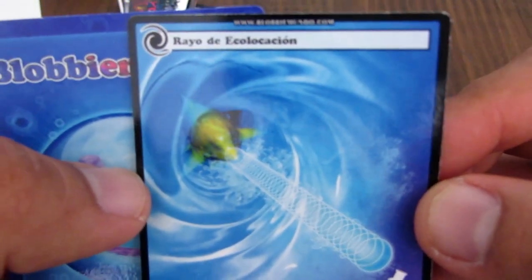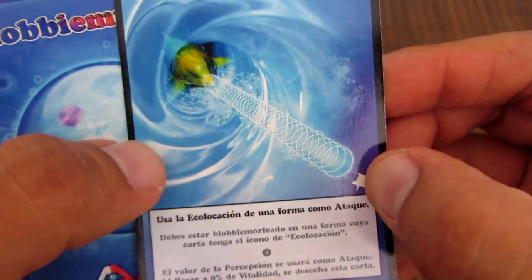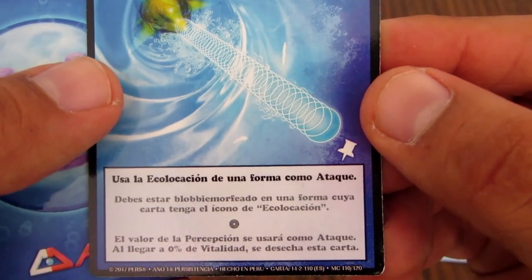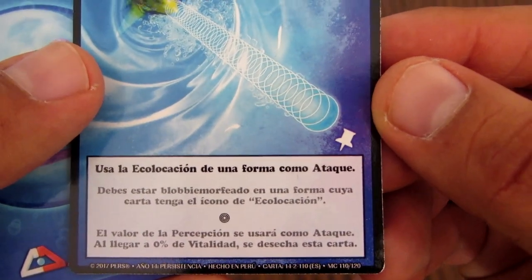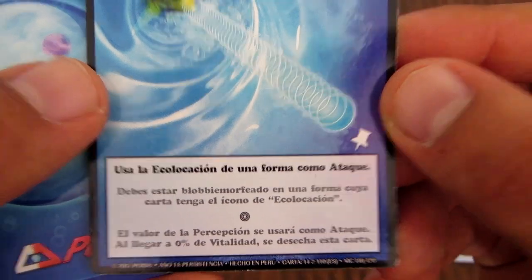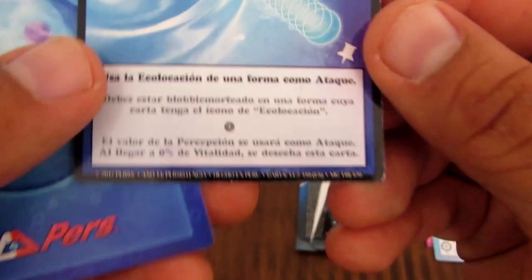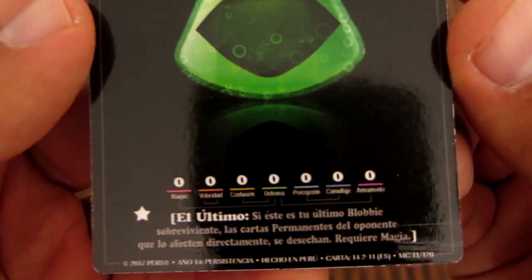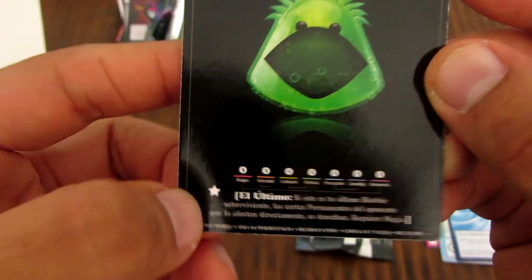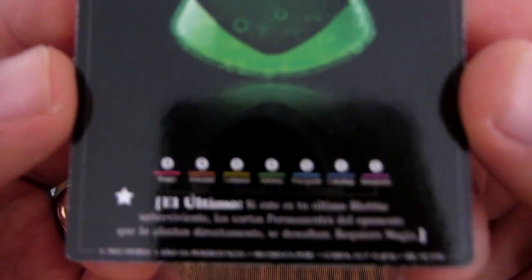Otra nueva carta: esta se llama Rayo de Ecolocación. Es un delfín que está haciendo su rayo de ecolocación. Esta es una carta permanente que se utiliza para bloquear a otro jugador o a ti mismo. Debes estar Blobby morfeado con una forma cuya carta tenga el ícono de ecolocación — solo para las formas que tienen ese símbolo. Y es una carta cósmica. Y acá un nuevo Blobby verde que tiene el rasgo mágico y se activa cuando utilizas una carta mágica; se llama El Último.